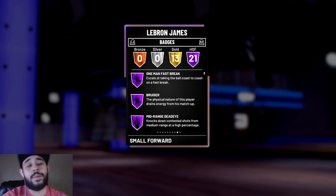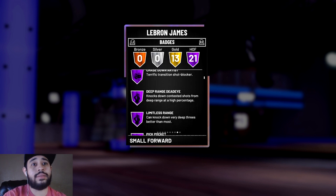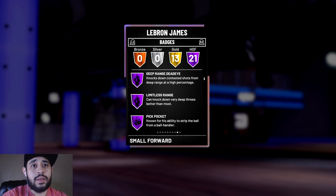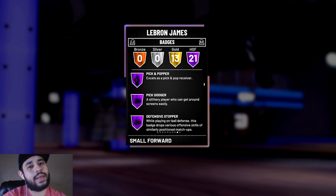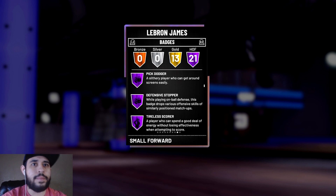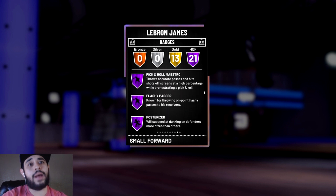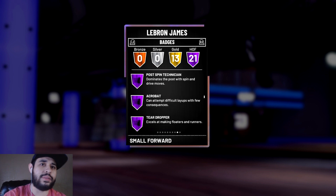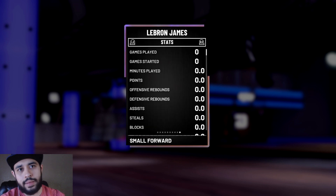Six-eight, he's the king, one of the GOATs — 21 Hall of Fame badges. One-man fast break, bruiser, mid-range deadeye, chasedown artist, deep range deadeye, limitless range. The regular one has limitless range so you might not even need the limited one. Pick pocket, difficult shots, pick and popper, pick dodger, defense stopper, titleholder, catch and shoot, flashy passer, poster riser, floor general, acrobat, teardropper, relentless finisher. Shoutout to my boy Luke for making this video possible.